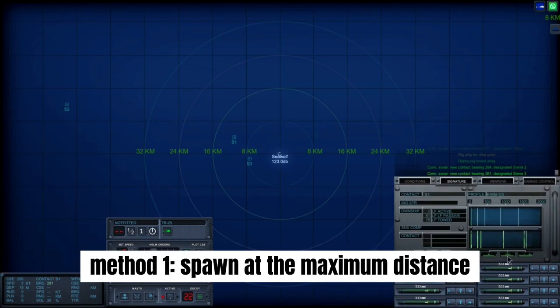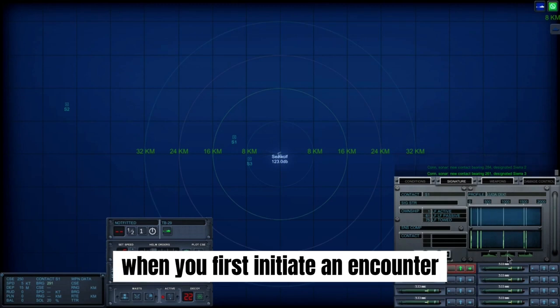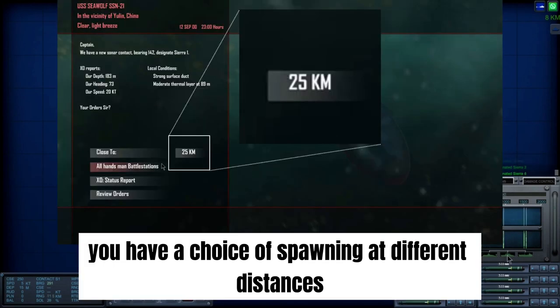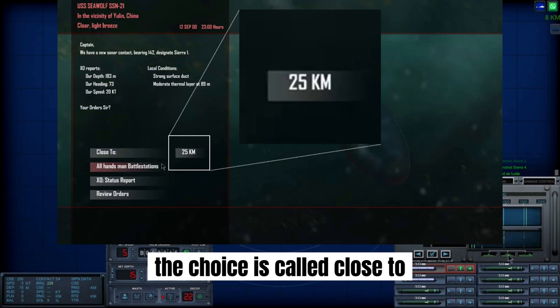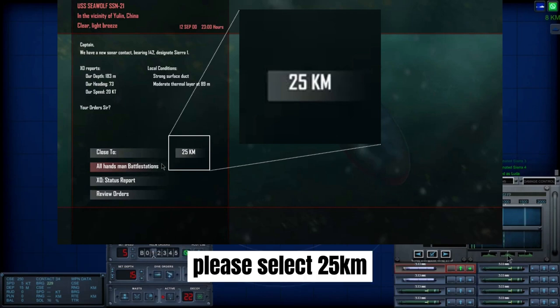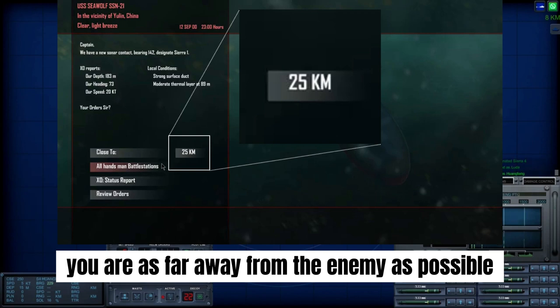Method 1: Spawn at the maximum distance. When you first initiate an encounter, you have a choice of spawning at different distances. The choice is called Close To. Please select 25 kilometers. That will ensure you are as far away from the enemy as possible.